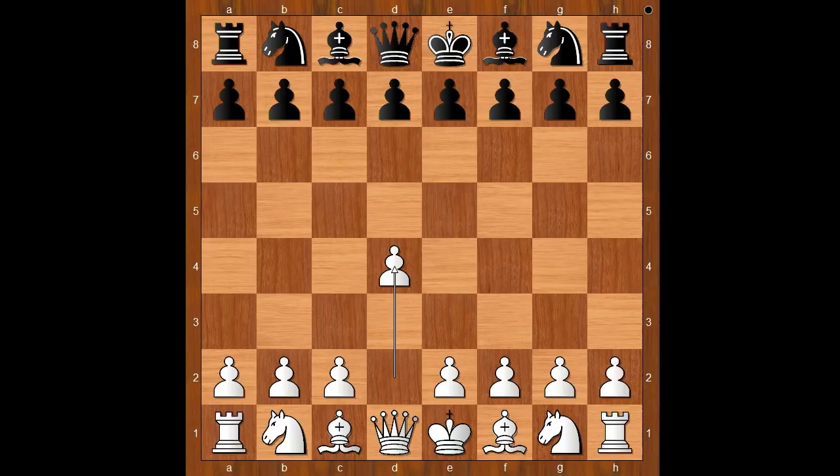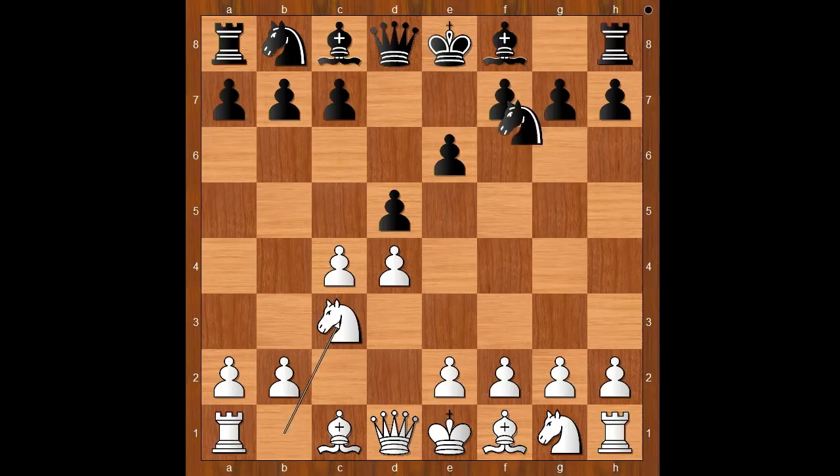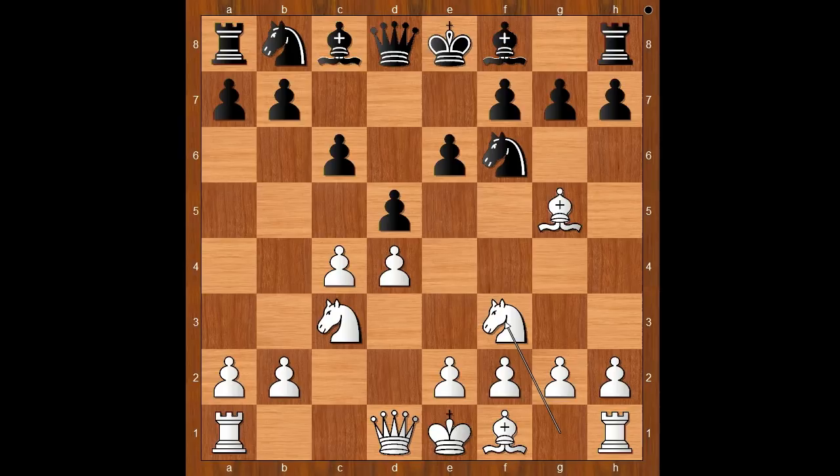Akiba Rubinstein had white pieces and he started with d4. Jacques Meizis played d5. c4 — the Queen's Gambit. e6 — the Queen's Gambit Declined. Knight to c3, knight to f6, bishop to g5, c6, knight to f3, and now knight from b to d7, going for the Cambridge Springs variation.